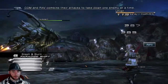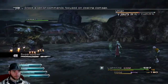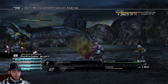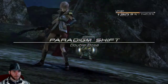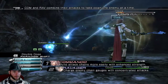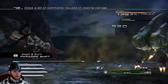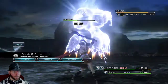Okay, that's a match. Do Protect on yourself and do Protect on Lightning, and then you can heal yourself. The only paradigm we have for healing is both healing. That seems annoying — I want him to heal and her to be attacking.